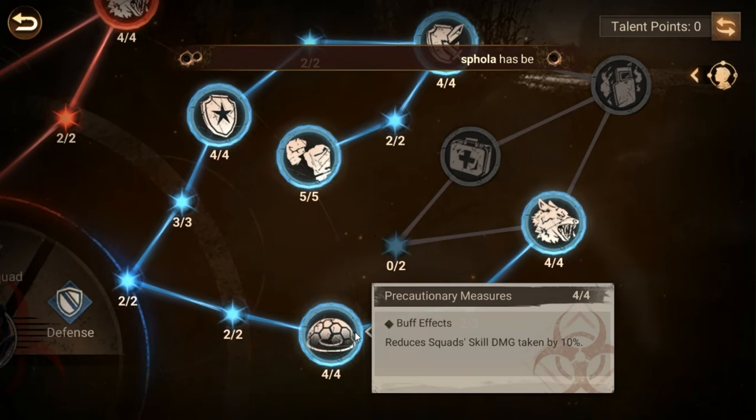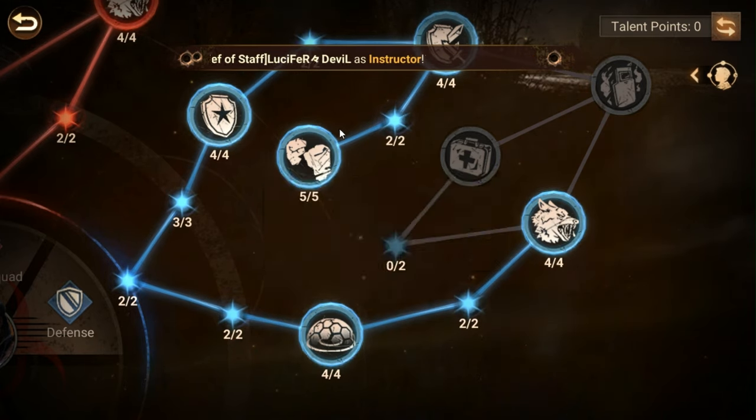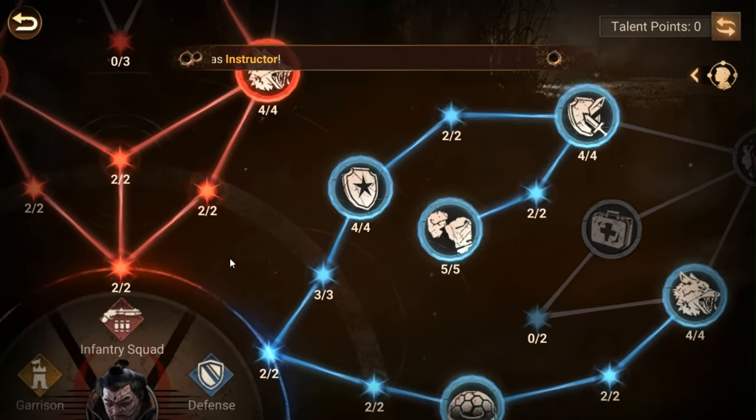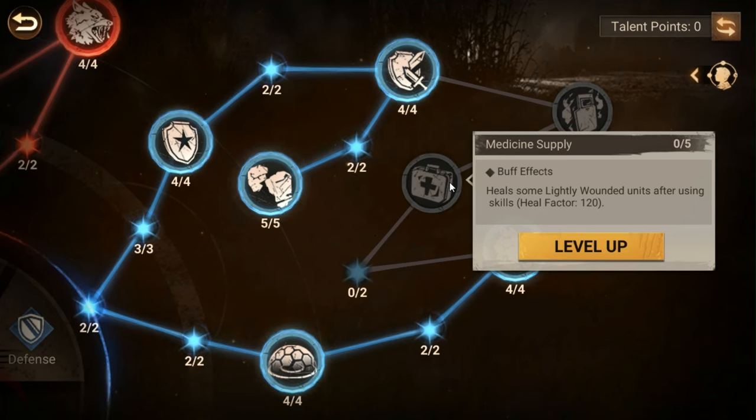You're going to end up picking up squad skill damage taken reduced by 10 percent anyway — they're really nice about that. Squads gain eight rage when attacked. Notice how a lot of other nodes say 'when using basic attacks' or 'when dealing damage' — this says 'when you're attacked,' meaning you gain eight rage every time your squad is attacked, whether by one enemy or ten. So if you're trying to figure out exact rage calculations, factor that in.